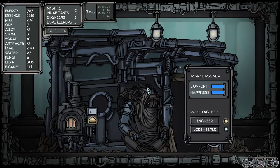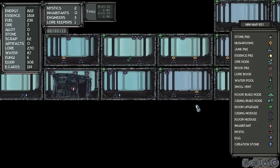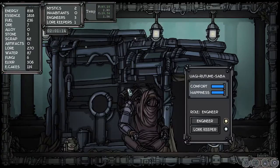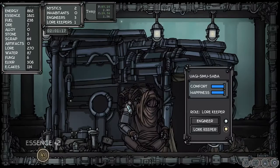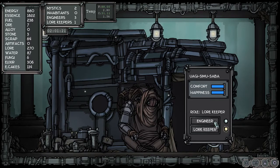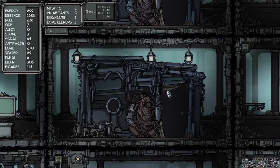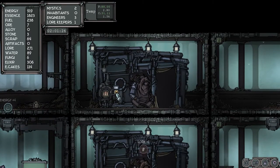How are you doing here buddy? Got lots of lore — he's an engineer obviously, producing scrap. And you're an engineer as well. What are you? You're a lore keeper. We've got plenty of lore. Actually — how do I know which ones? You're telling me I cannot switch them over? Well that's not nice. So I can't change professions for them. Hmm.